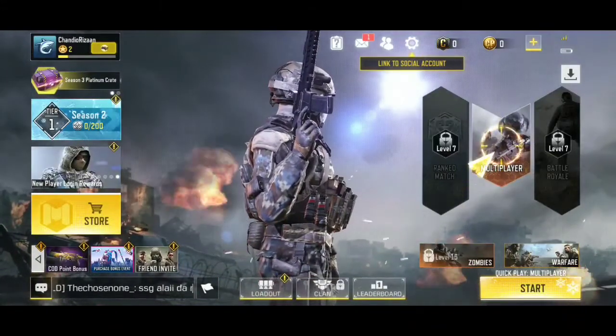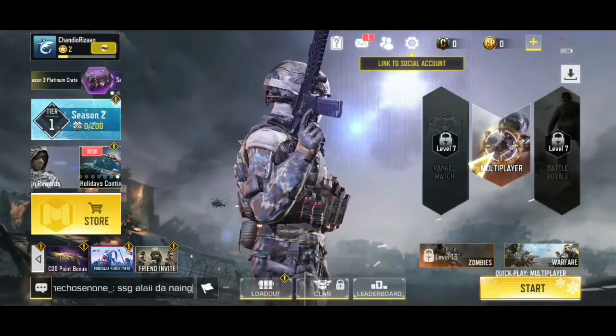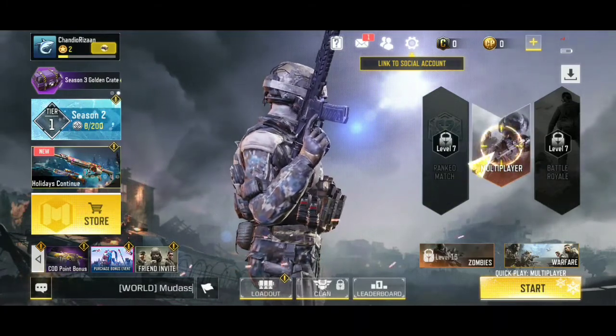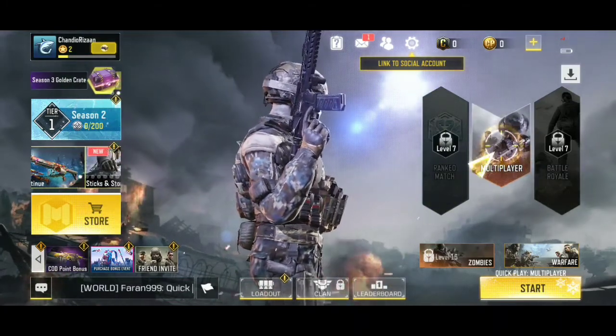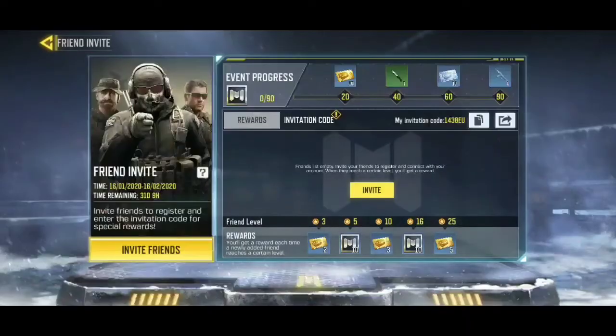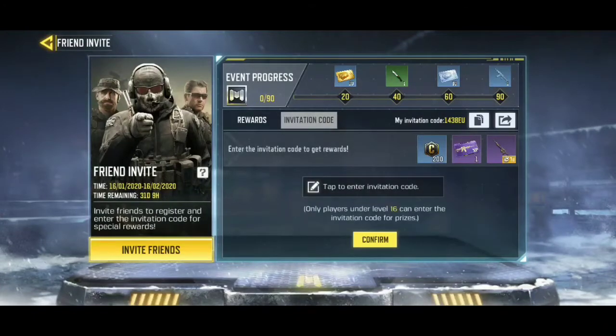Hello friends, in this video I am going to tell you how to use the invite friend campaign or event. So how can you complete this task? Just go to invite friends and you can see the invitation code option.